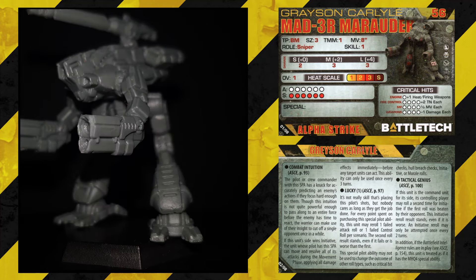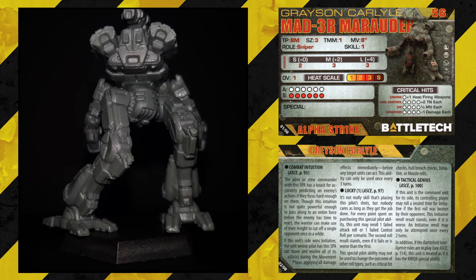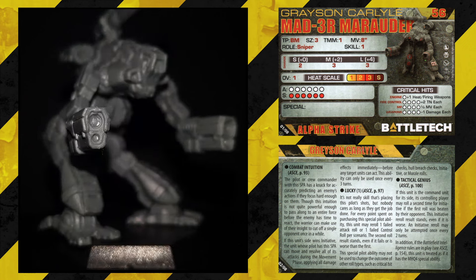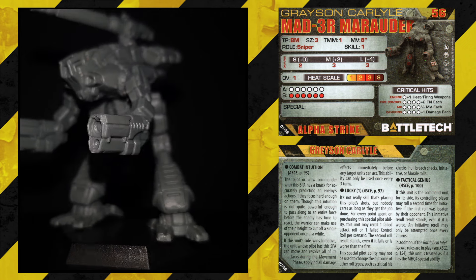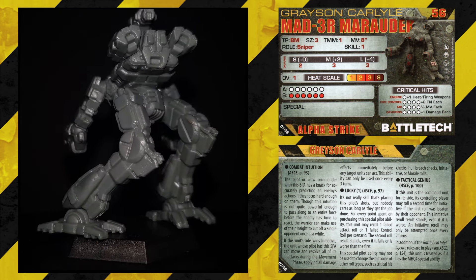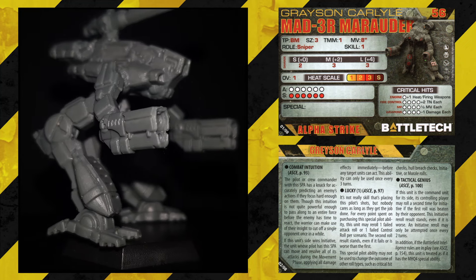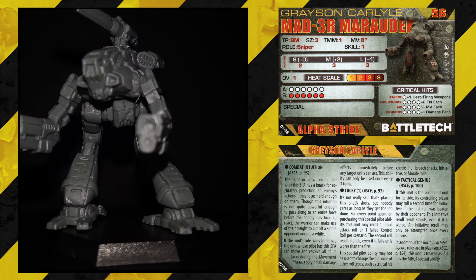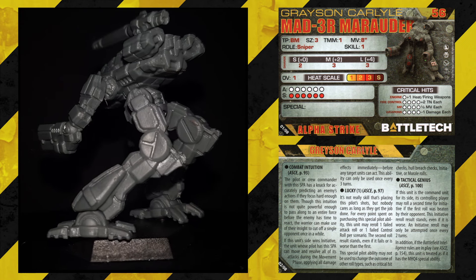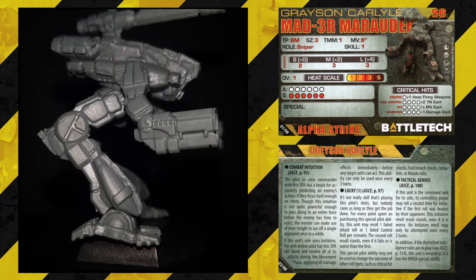Moving on, we have the Marauder. I'm really glad to get my hands on one of these guys at long last — I really love this model. The cockpit and torso aren't humanoid, it's got the chicken legs, those gun fist arms, and a huge cannon on the back. It's just a beautiful model. Looking for Grayson Carlisle — 56 points. The MAD 3 Armour Order: Size 3, TMM 1, Movement 8, Sniper, Skill 1, Short 2, Medium 3, Long 3, Overheat 1, 6 Armour and 6 Structure. From Succession Wars till Civil War. 56 points isn't that bad with a Skill 1.